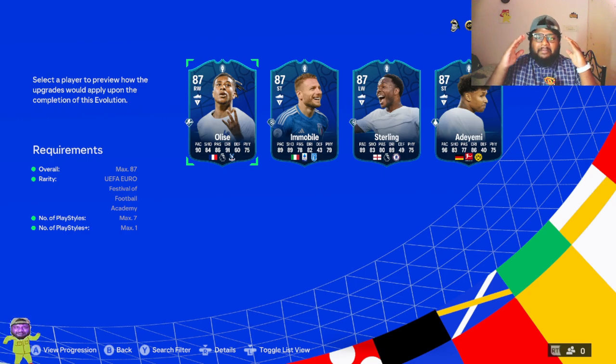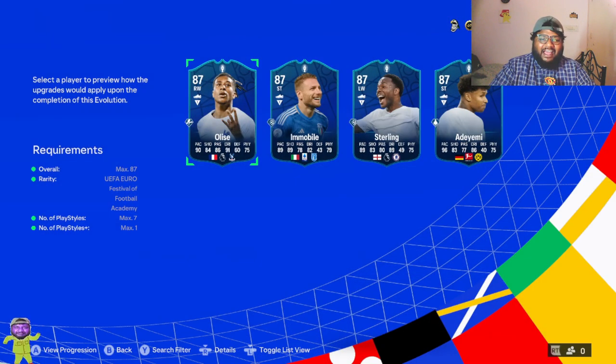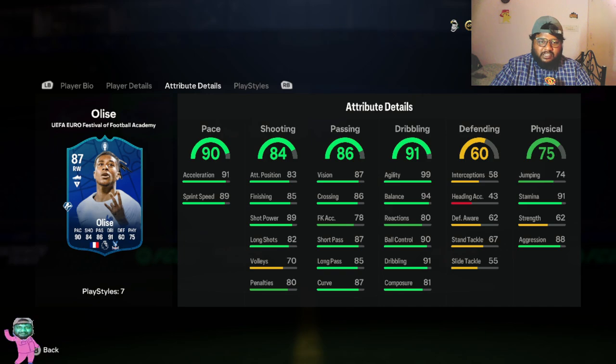No matter what, even before I show you the stats, please complete Michael Olise. Look at the stats — he is an 87-rated right winger base card.